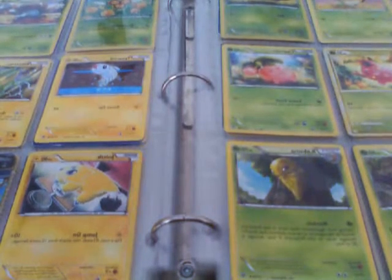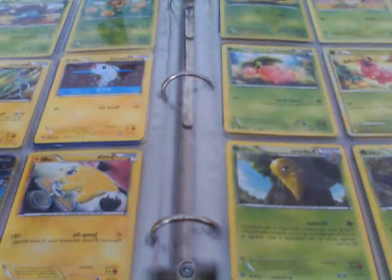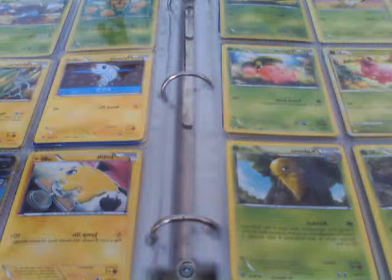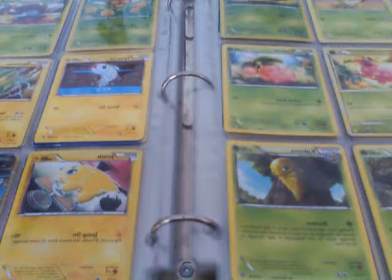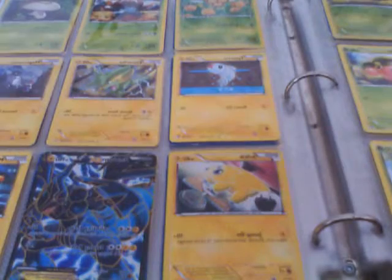I got a little more: a Pineco, a Swadloon, a Cottonee, a Weedle, a Hoppip, a Cherubi, another Hoppip, a Scatterbug, a Kakuna, a Combee, a Gloom, and a Foongus.